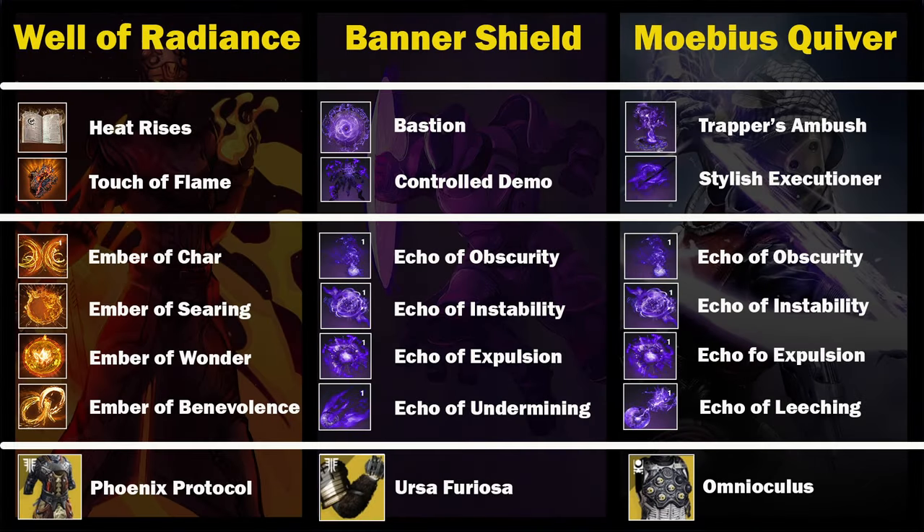Moving on to loadouts: we had a Warlock running Well of Radiance for survivability, combined with Phoenix Protocol to get super energy upon getting kills inside the well. The Hunter ran Mobius Quiver for clearing adds along with Omnioculus for infinite invis grenades. The Titan ran Sentinel Shield for add control combined with Ursa Furiosa gauntlets to regain super energy and create Orbs of Power.